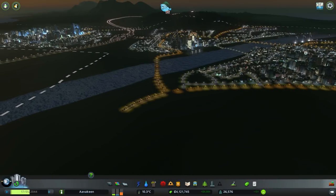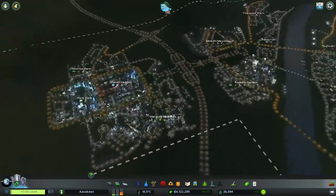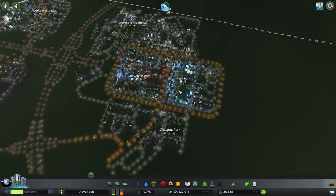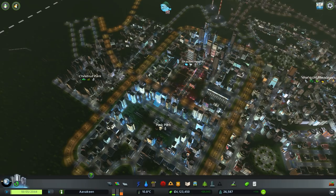Hello everyone and welcome back to Cities Skylines and of course to Avakin, where in the last episode we really fleshed out our inner city district here in Skaven Heights and the very well-named Park Park.